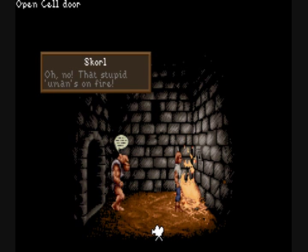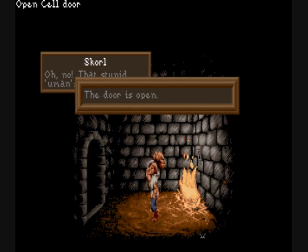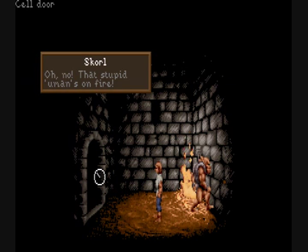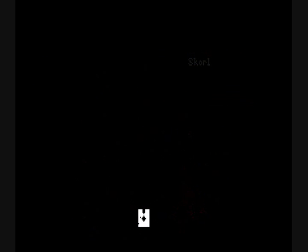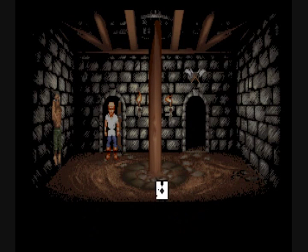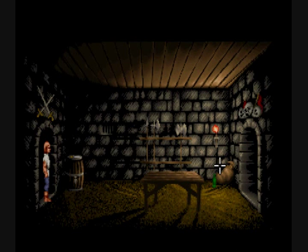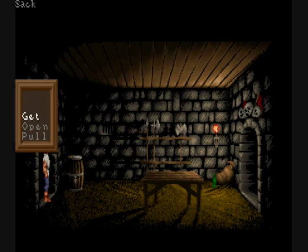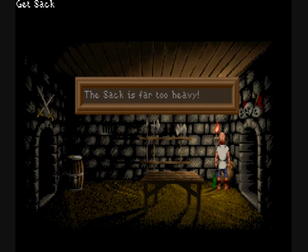Here's one of the evil creatures that helped the enchantress take over the king. Your first part of the game is trying to escape. The escape is pretty much real-time, so you have to quickly act. But I found the game very frustrating, because it seemed like every action you tried to do was to no avail, such as obtaining this sack.